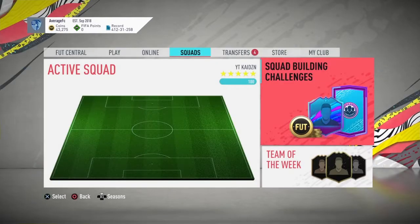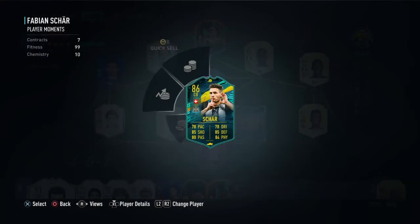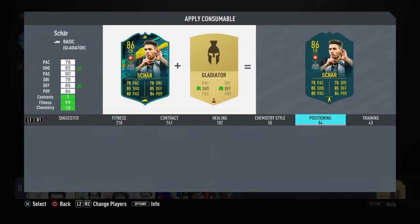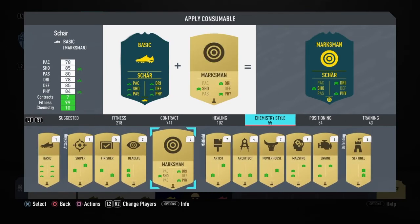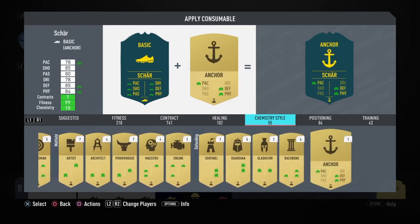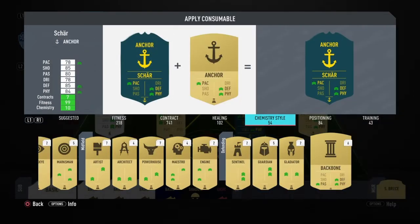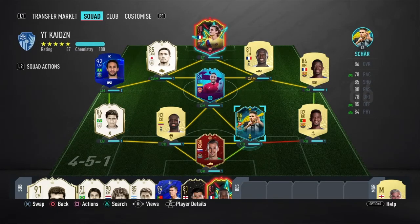So a little update on my team - we've just going to take a little look. We've got Dubravka in goal, Shah at centre back. I've got an anchor. Look at those stats baby. So if you did enjoy this video, please drop a like and peace.